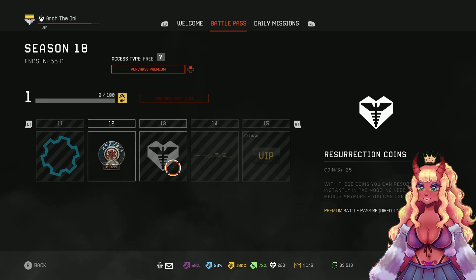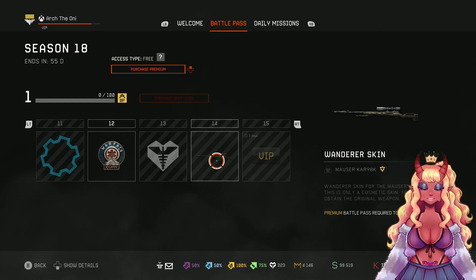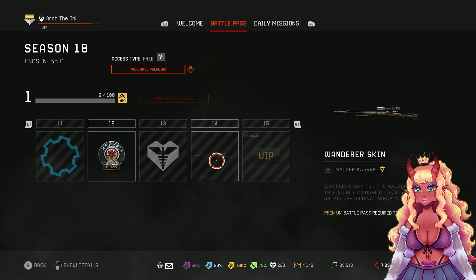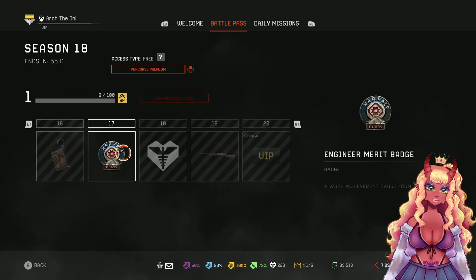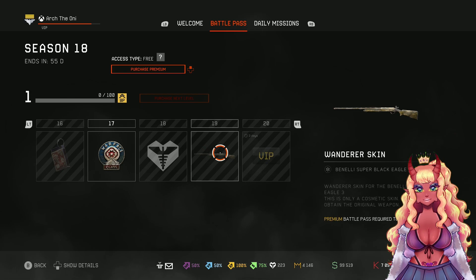We get more parts and some Resurrection Coins. By the way, the Kana E8K is my favorite sniper rifle, even though if it doesn't one-hit, it's meh. Then there's a Matchbox Charm and a Barrett Badge.